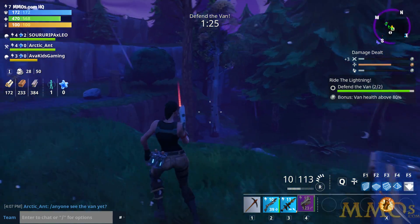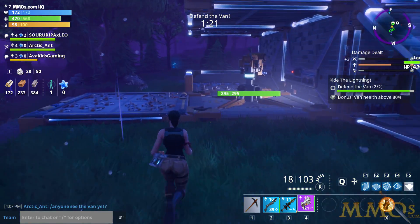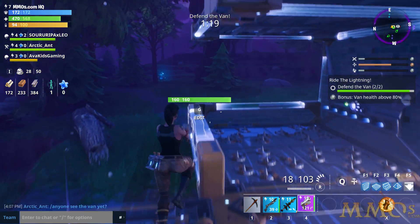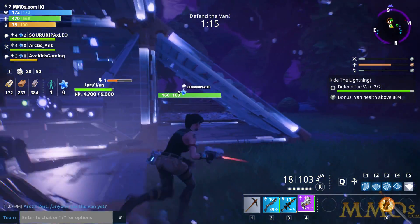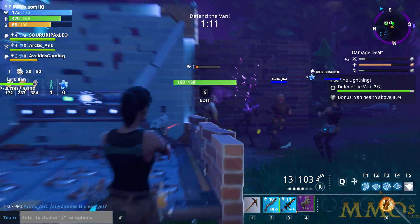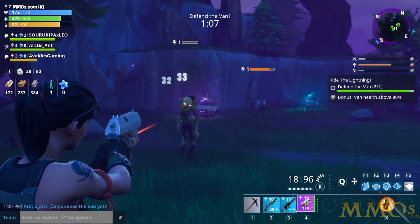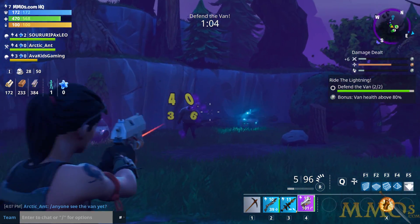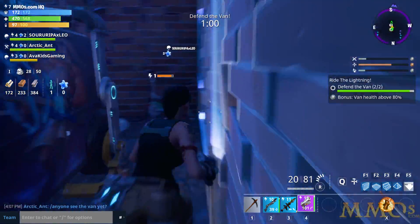There are a ton of story missions too — I think 10 pages worth of quests with four missions per page, so those will keep you busy for a while. Our fort is falling — are we getting hit from somewhere? You want to basically spread your troops apart. We're all playing pretty poorly right now. I should camp at the top over here — I still want to get that bonus and keep the van above 80%.